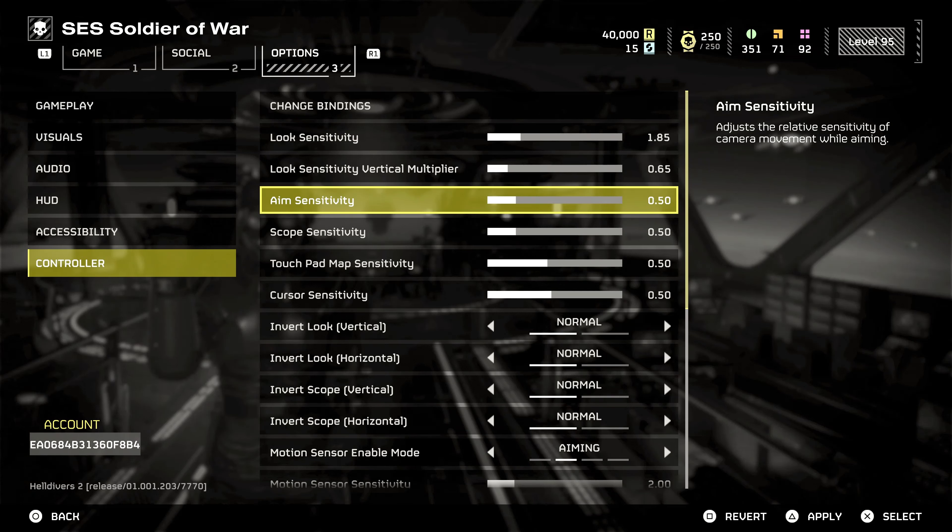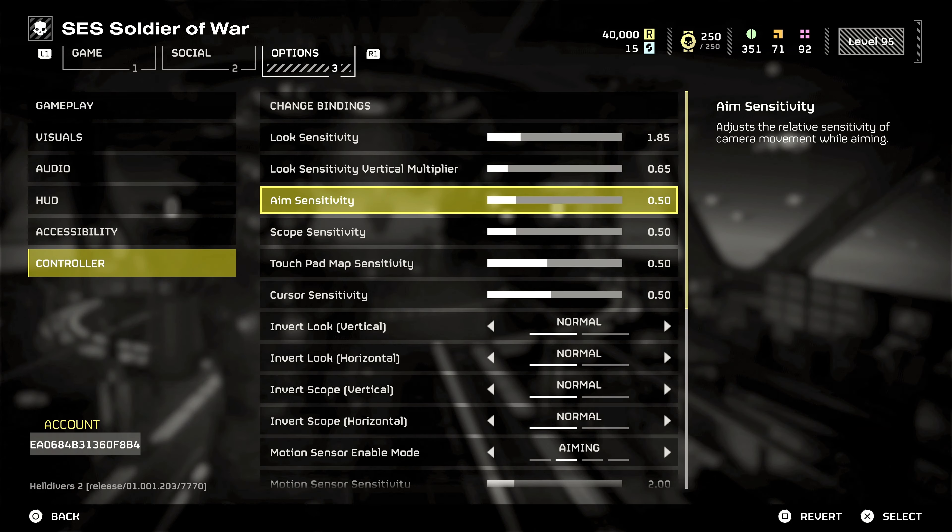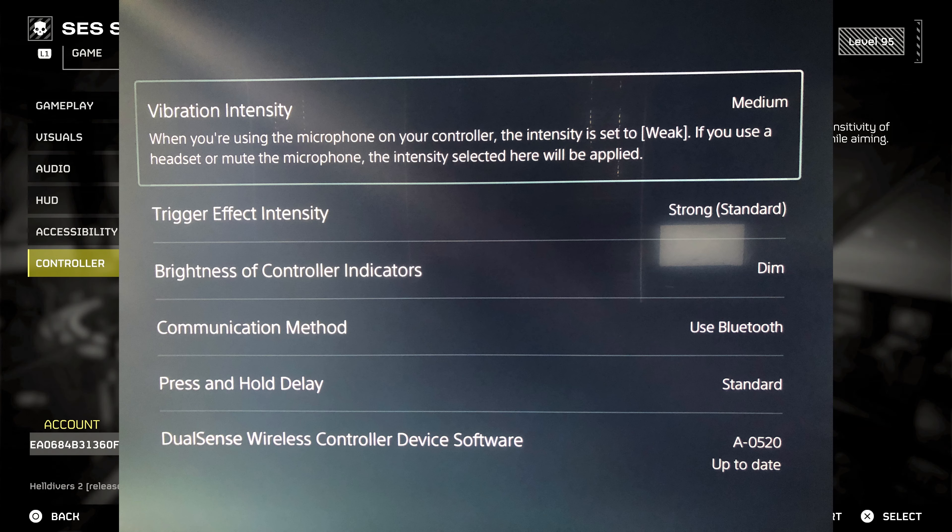For aim sensitivity, go for 20 to 30%. This controls how quickly your crosshair moves when you're aiming down sights. It's crucial for precision, especially when you're trying to hit those tiny weak spots on larger enemies. Experiment within this range to find what feels right for your play style.